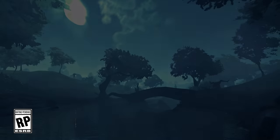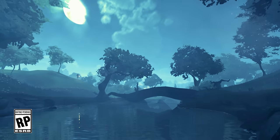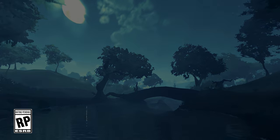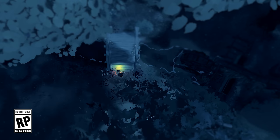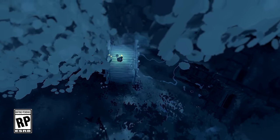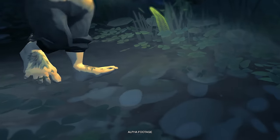In our first significant look at this game, we start with a hobbit holding a lantern making their way through the Shire. It's worth noting that this is labeled as alpha footage, so this isn't the final graphical quality of the game. Personally, I don't think this is really the kind of game that needs to stretch the boundaries of next-gen consoles, and some shots we get to shortly already look pretty great.